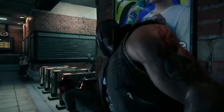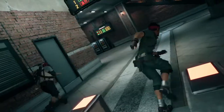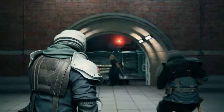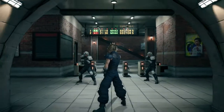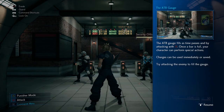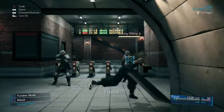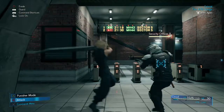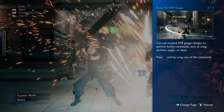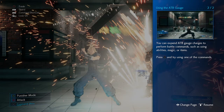Who in the hell?! Hands where I can see them! Looks like we're gonna be beating more folk up, so have fun! You can expand the ATB gauge charges to perform battle commands, such as using abilities, magic, or items. We'll give that a go then.